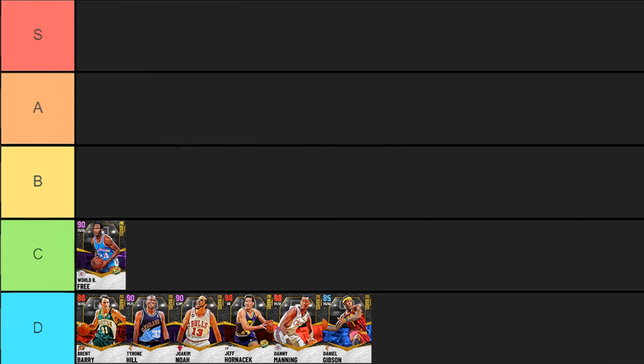Starting off the C-tier, we have Amethyst World B. Free, who was a solid PG at the beginning of 2K but as it's going on has really not held up to standards. He's a pretty quick PG that can kind of get in there, shoot pretty well, has some decent playmaking, even a bit of a drop step dunk with an 88 - which is pretty solid - but overall I don't see myself wanting to use World B. Free. Next up is Marquise Johnson, in my opinion one of the worst pink diamonds. He's kind of just meant to be that playmaking three-man point forward, but he's just a finisher that can't play defense, doesn't even have quick first step, and has no shooting whatsoever.